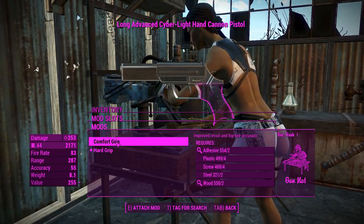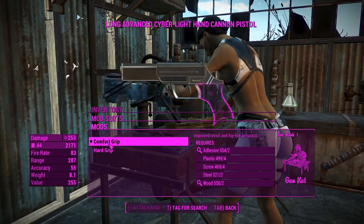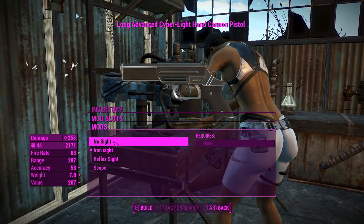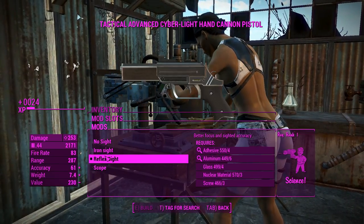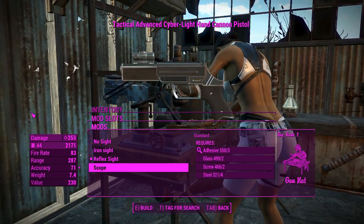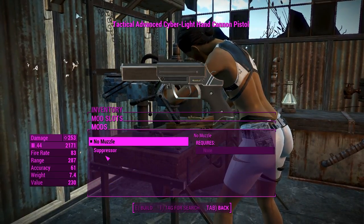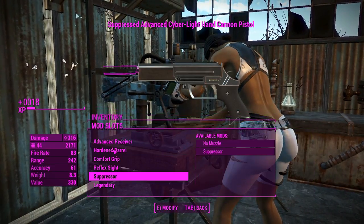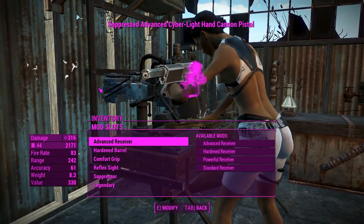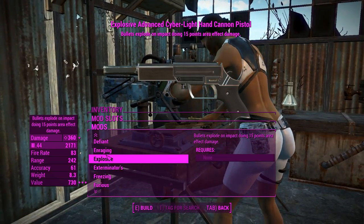We're going to use this as a precision type weapon, which I feel is how it's supposed to be used. We'll go for a comfort grip for better recoil, hip fire accuracy stats. For the sights, there's no reason not to chuck on a reflex sight. We'll definitely add a suppressor — that's a downscaled 10 millimeter suppressor, which is interesting. There's also a legendary effect slot available.